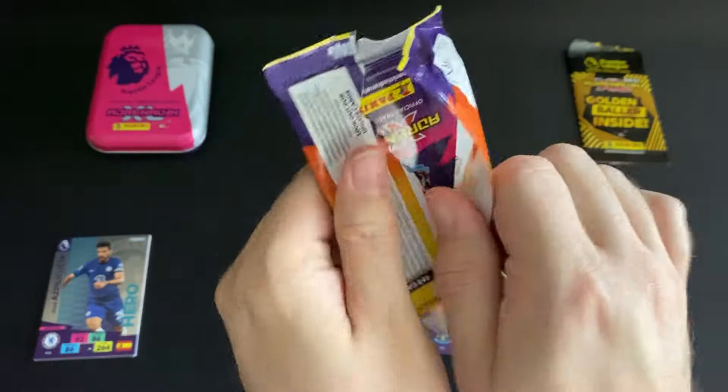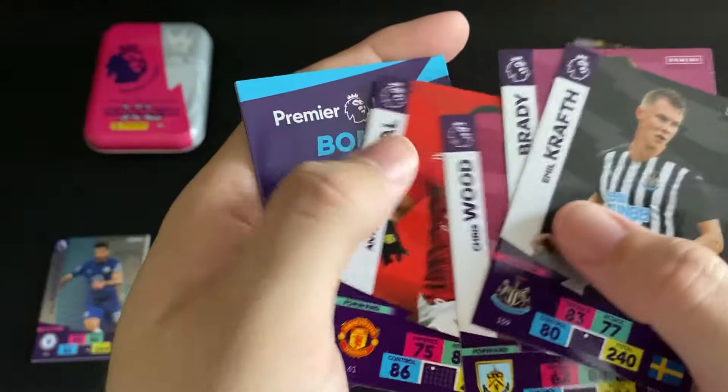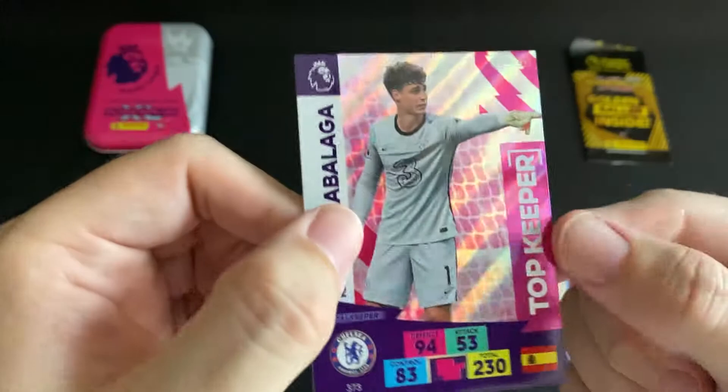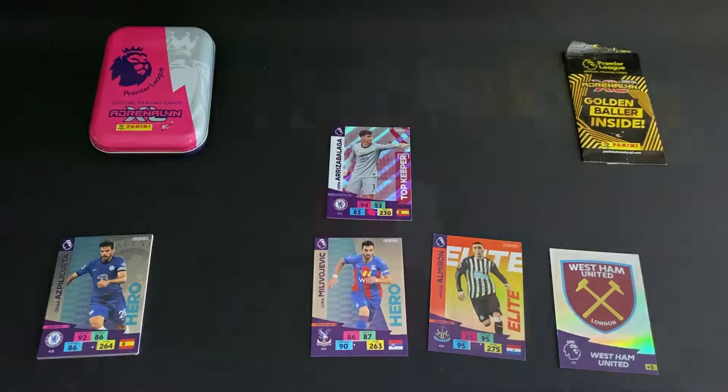Our third packet: we start off with a defender for Newcastle, a midfielder for Burnley, a forward for Burnley, and also a forward for Manchester United. We also get a bonus for West Ham which is the crest - the two hammers - and then we do get a goalkeeper for Chelsea, the top goalkeeper Kepa. Not going to try and pronounce the surname, but again it looks really really nice with the net in the background.